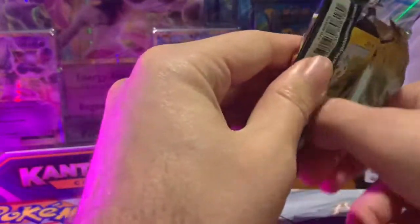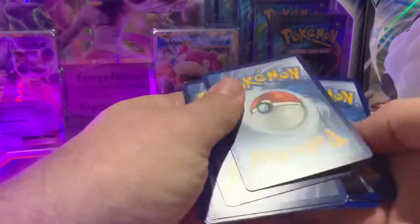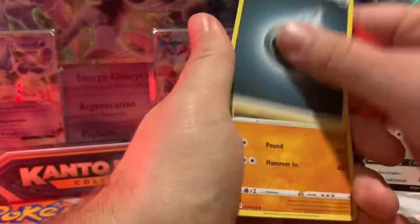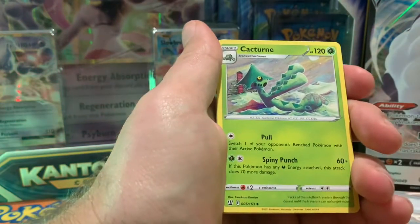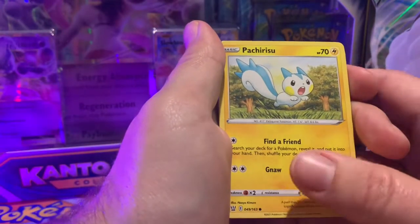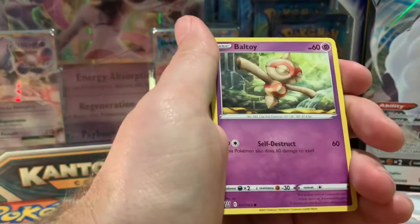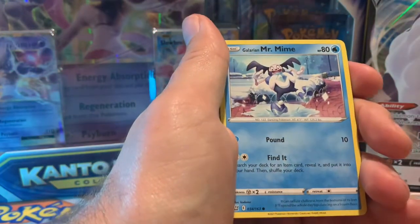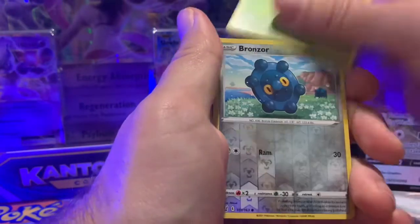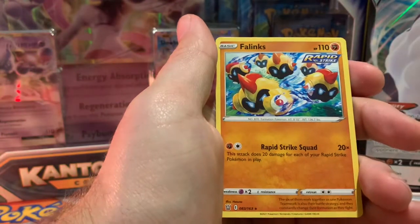Here is the second pack in the mini Battle Styles pack battle. Energy and a Girder, Cacturne, Level Ball. Pachirisu screaming somewhere in the middle of the field. Monferno and a Baltoy. Galarian Mr. Mime number two, Scyther. Reverse Hollow Bronzor. And the rare for this pack is a Phylynx Rapid Strike.